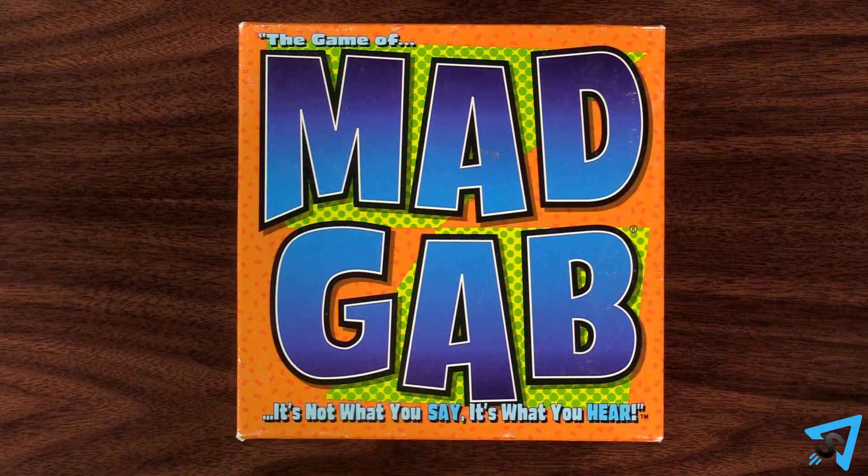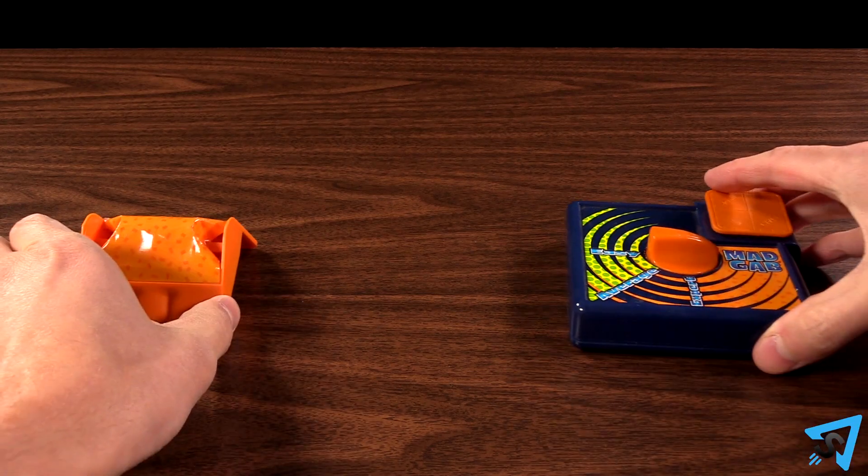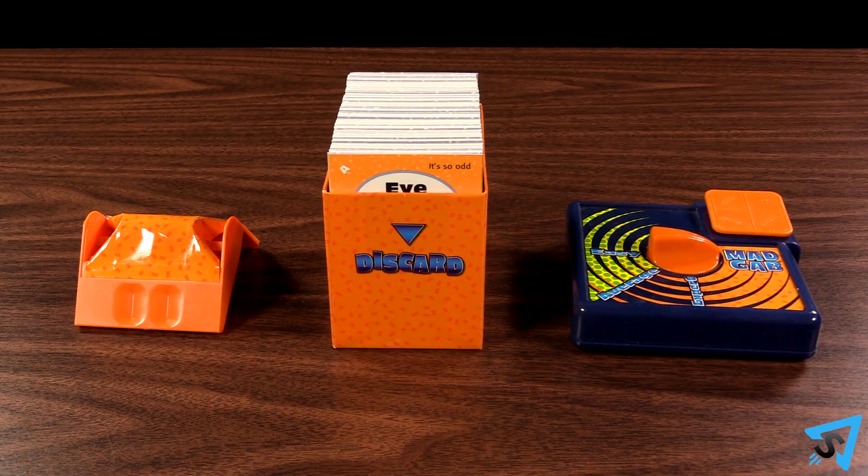Mad Gab — how to play. The object of the game is to be the first team to reach 25 points by completing puzzles. Divide into two teams. Place the flipper, timer, and card box on the table.